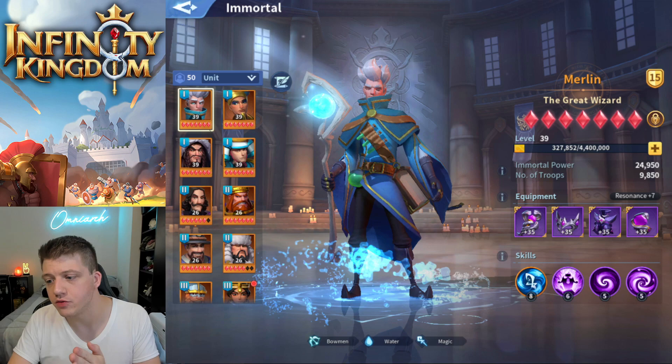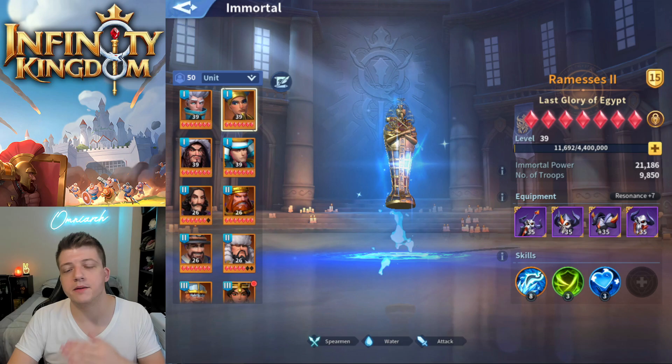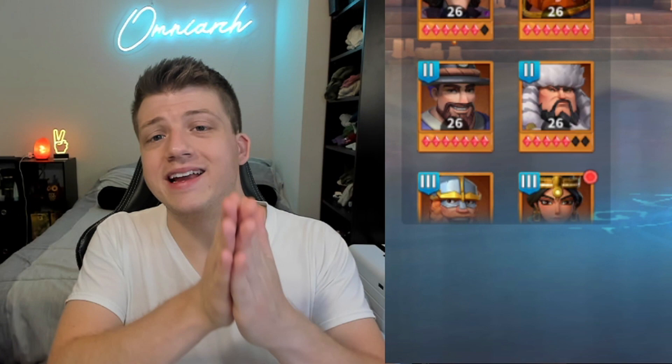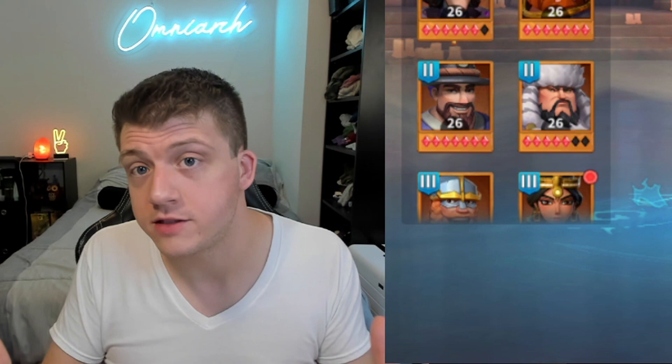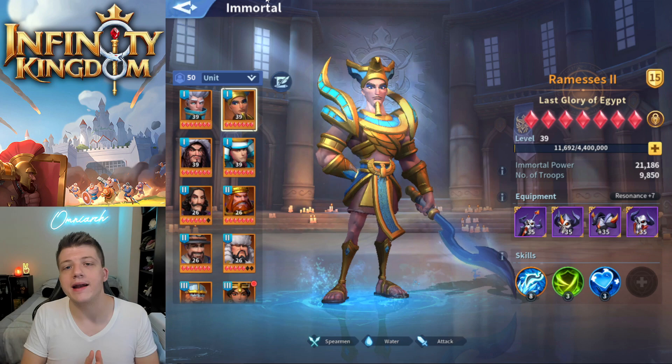Today we're going to cover everything - ways that you can obtain Merlin, the skill progression (what skills you should be investing in early game versus mid game versus late game), and which immortals you should be pairing with Merlin so you can get the most value out of him and dominate on the battlefield. I'm also going to show you a combo with the water dragon that will help you in battles where you can actually control the flow.